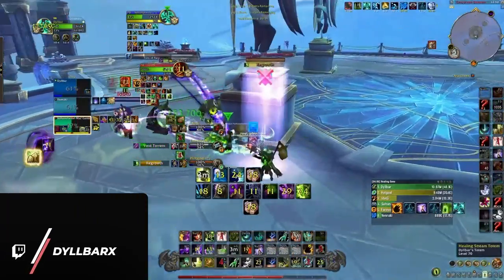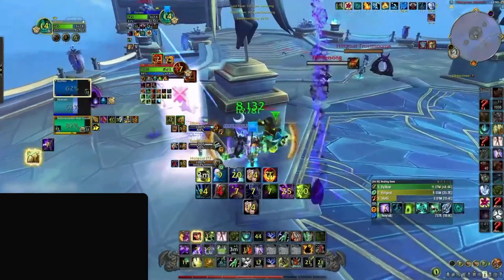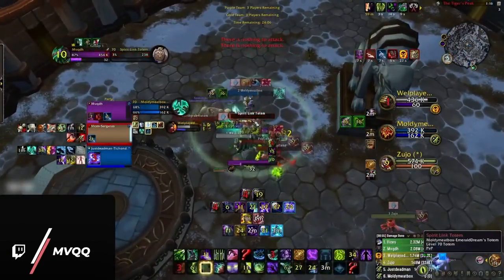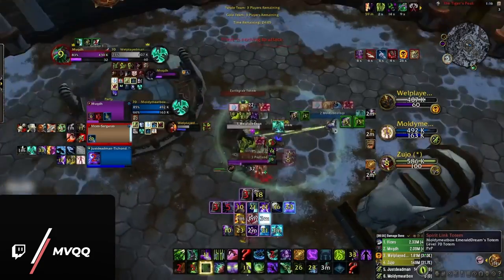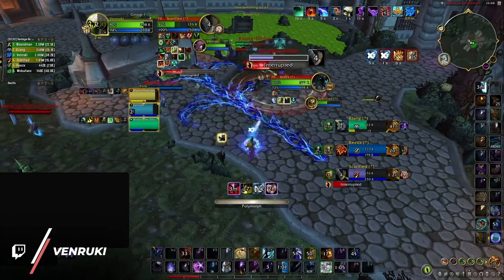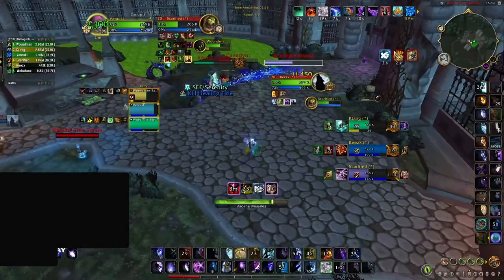On the flip side, if you're playing against a resto shaman, spirit link is a high priority totem to kill — in fact, it might be the highest priority in specific situations. If you manage to kill the spirit link before every player gets inside, you dramatically reduce the value of this major cooldown. If killing the link isn't an option, an alternative counter play is to knock players away from its radius with any knockback mechanic.